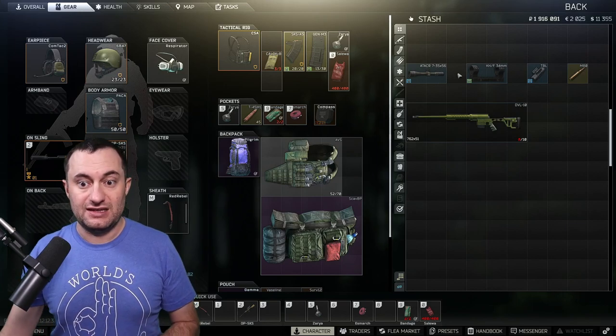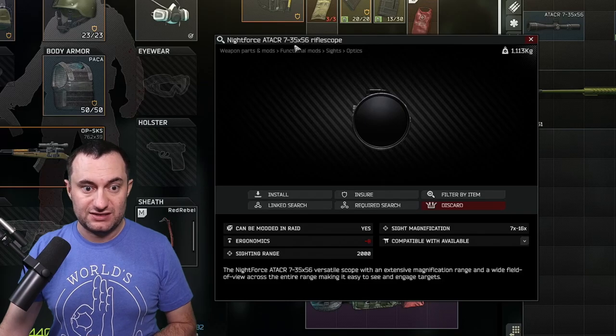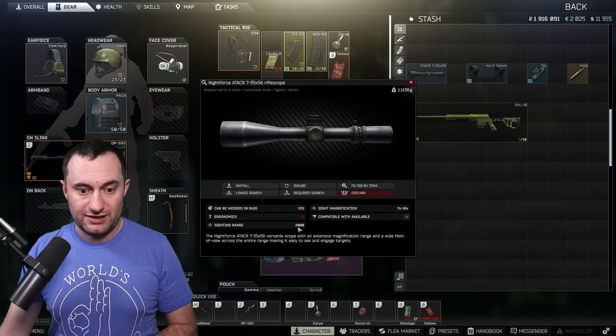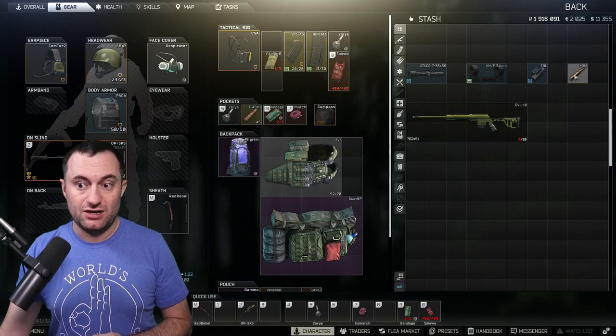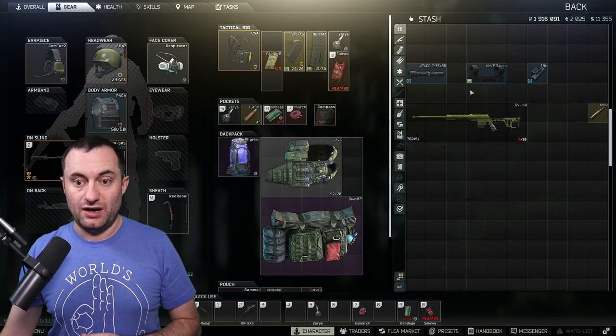Next you need the Nightforce scope — specifically the 7-35x56 Nightforce ATACR scope — because it's the only one that has the 2000 meter range. Along with that you need a 34 millimeter scope ring, and then you need a laser. I've got something to show you about those after we go through the build.